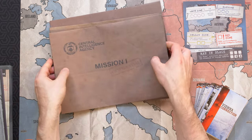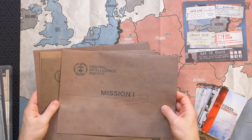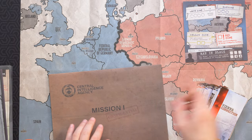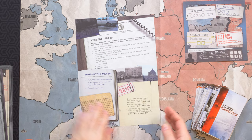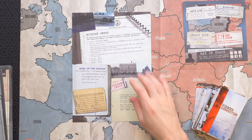The game is presented as a campaign of four sequential missions, each of which will take you anywhere from two to six hours of play and can only be played once. You'll begin each of the four missions by opening the corresponding mission envelope and revealing a full-page mission briefing and a list of any special rules for the current mission.